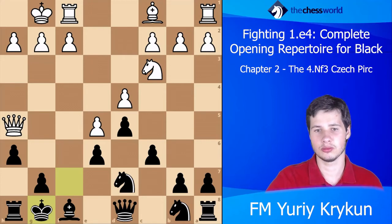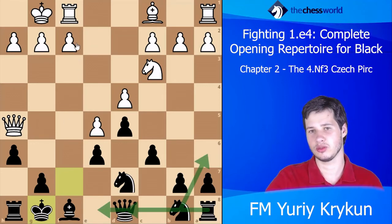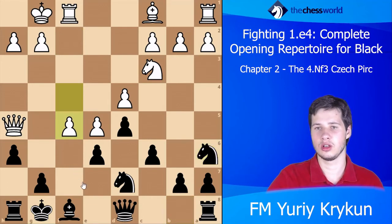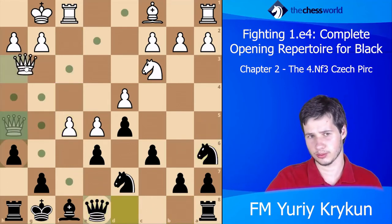After for example Kg8, Black can just play Na6 in order to connect the rook and queen, and later offer a trade as Qe8. Later if white is advancing, Black can go Na6. If f5, Black can just offer a queen trade — of course white cannot accept.